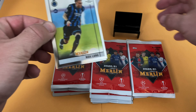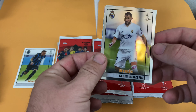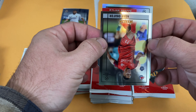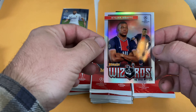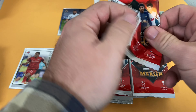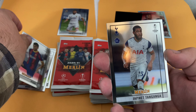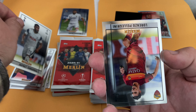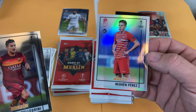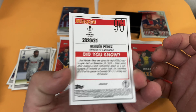Alright, here we go. First card we got: a Noah Lang rookie. Kareem Benzema. Noah Okafor and a Masters of the Pitch insert. Kylian Mbappé - put our inserts over here and base guys over here. Good way to start. Next pack: we got a Pedri rookie, Tenganga rookie, Lorenzo Peregrine, and a silver of New Hewn Perez from Granada.